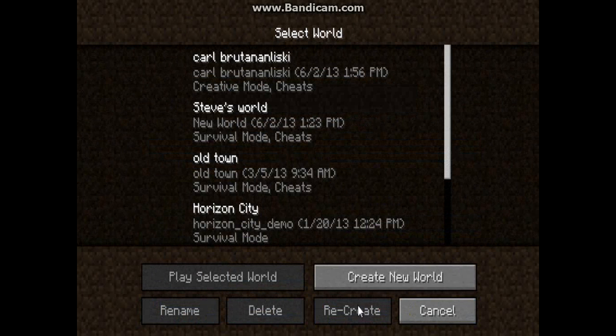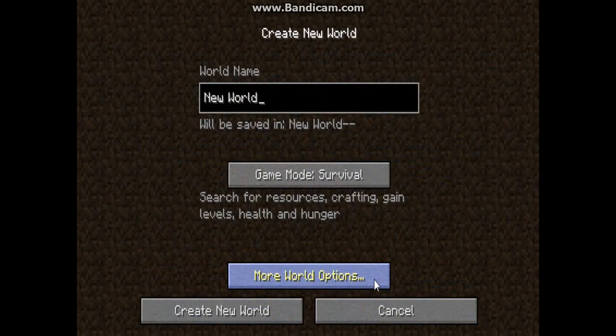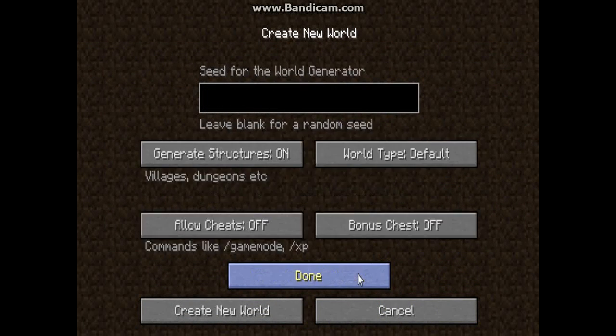When you get the options screen, go to Options and then there will be 'Allow Cheats.' Remember: create world, go to More World Options, and then click on Allow Cheats. It will say change game mode, XP, all that — click on that.